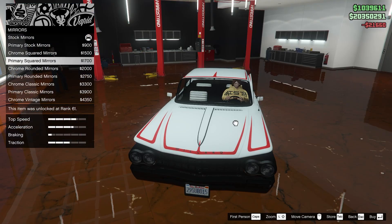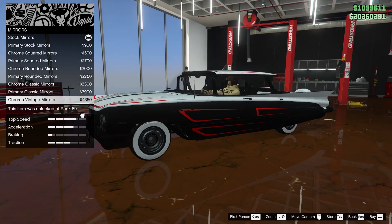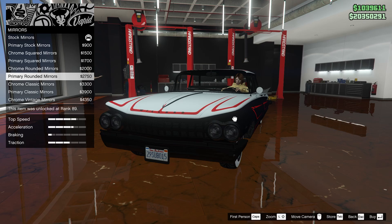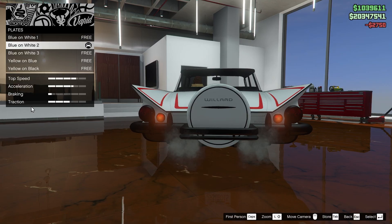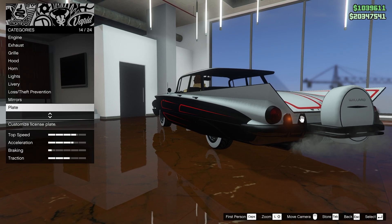Onto mirrors — some squared ones, rounded ones, classics, and a chrome vintage that comes up on top. I do like the classic ones, but actually the rounded ones are a bit better. For the plate — you can barely even see it, it's just under there — I'll leave that.